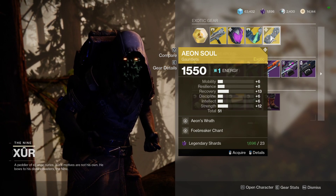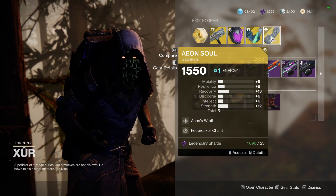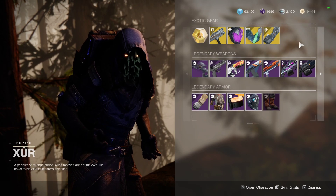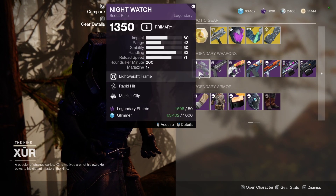For Warlocks we've got Aeon Soul at 51 stat, so generous from Xur as things currently stand. These are pretty good for generating things like heavy ammo on champion kills, so pretty good for GMs if you're intending to run those later in the season. Not too bad for 23 shards if you haven't got them in the collection.